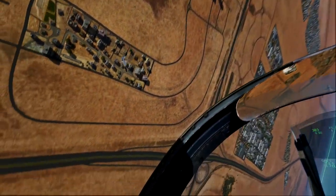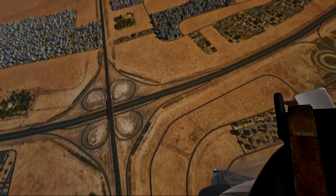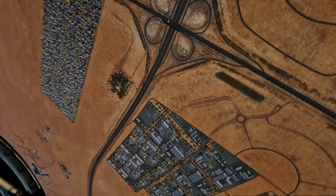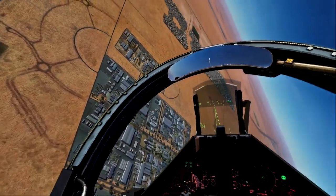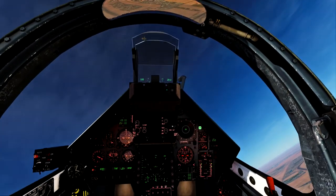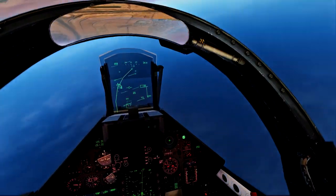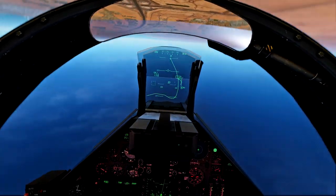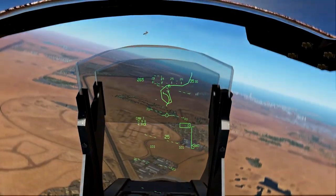Ah, that was close, man. Alright, so I'm just going to loop up. This is called a high yo-yo — what I'm doing here, we're going to loop and come right back down on his six o'clock. And there we are, perfectly on his six. We're just going to watch the speed to make sure we don't overshoot again. Although this guy seems to be very slippery, so we'll probably overshoot a couple more times.